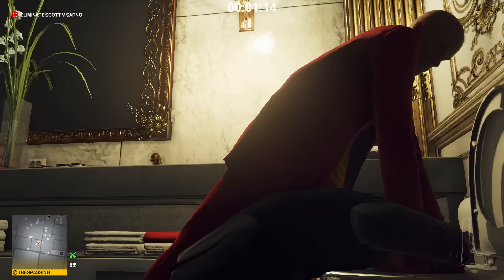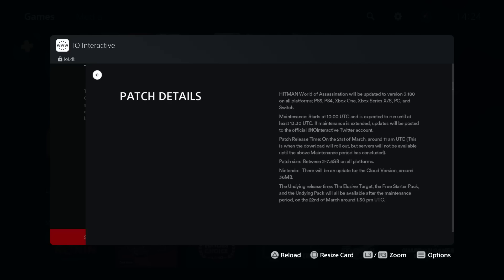It's our first DLC cosmetics since Freelancer first came out. Patch details: Hitman World of Assassination will be updated to version 3.180 on all platforms — PS5, PS4, Xbox One, Xbox Series X/S, PC, and Switch. Maintenance starts at 10 AM UTC and is expected to run until at least 1:30 PM UTC. By the time this video is out on YouTube, the servers should be up. The patch size is between 2 to 7.5 gigabytes on all platforms. No update needed on Nintendo since it's a cloud version.